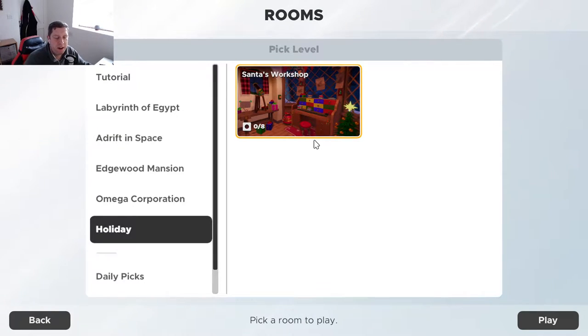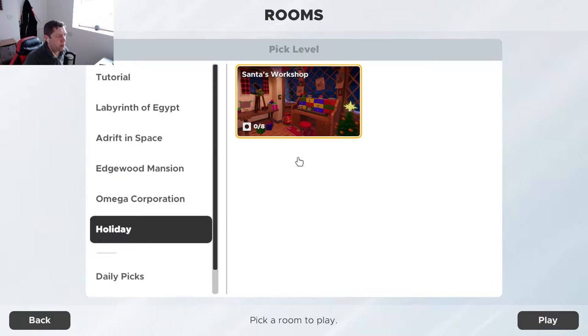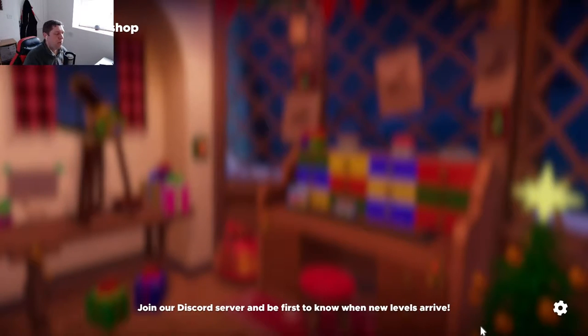Alright everybody, welcome back to another episode of Escape Simulator. Today we're going to deviate slightly from the path of the game and pretend we're playing this about two weeks ago. We're going to have a look at the Santa's Workshop level — I think this was added for the Christmas period, just a one-off level. The longer we leave it, the further from Christmas it gets and the weirder it'll be.